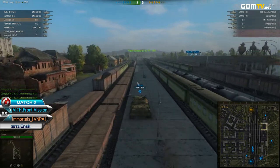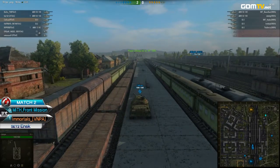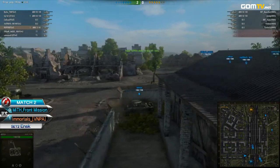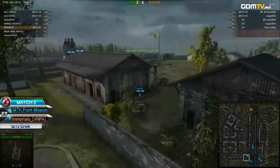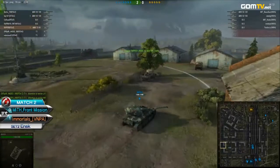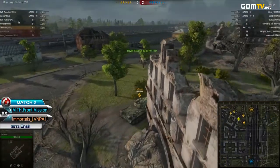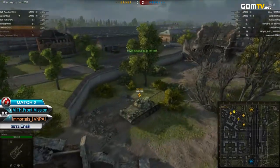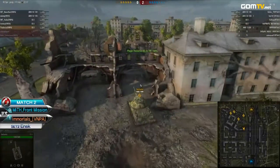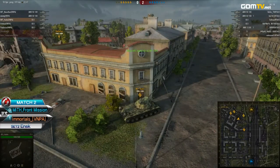Ripper in his AMX 13 — although he got both of those T1s — if it comes to a firefight, I'm skeptical of how much damage he can actually deal. What could really turn the tide for Front Mission is the fight getting drawn out and sending both T1s for capture, with the AMX 13 going back and forth in the fight. All they have to do is survive long enough, take perhaps two Tier VIIIs, and that's going to force the Immortals to split up to eventually defend their own base.